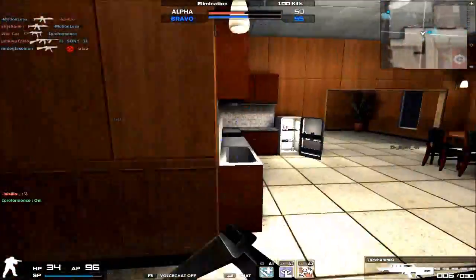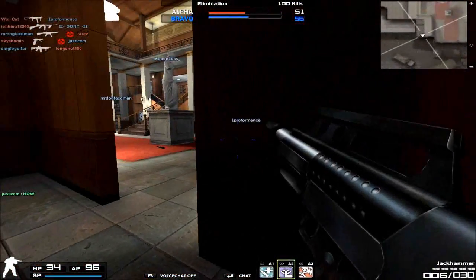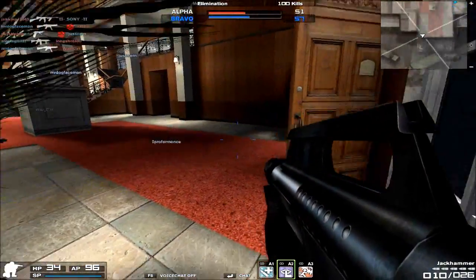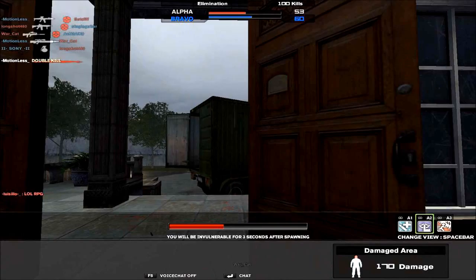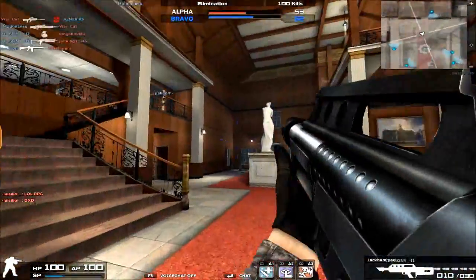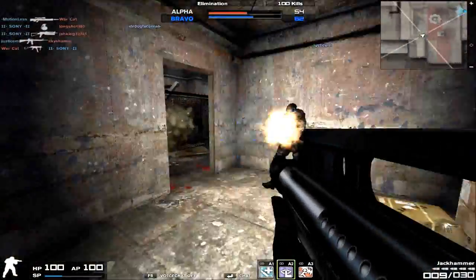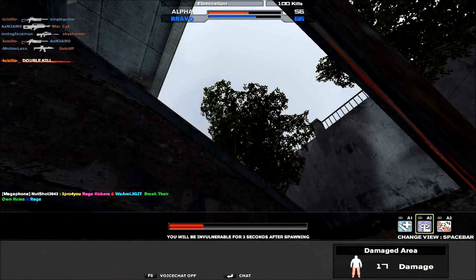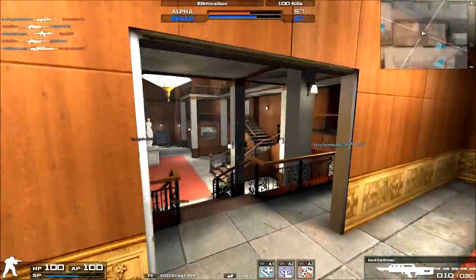The reload speed on the Jackhammer is also pretty slow. The Jackhammer does have a magazine-fed ammo system — it's not like other shotguns where each shell needs to be individually inserted. It's similar to the Saiga 20K or the AA-12 where they're all magazine fed. It has 10 rounds per magazine and I think 20 rounds in reserve. It has a lot of ammo and the starting ammo per magazine is high, but when you do need to reload it's going to take some time. The reload speed is still pretty slow, so you might want to be careful.